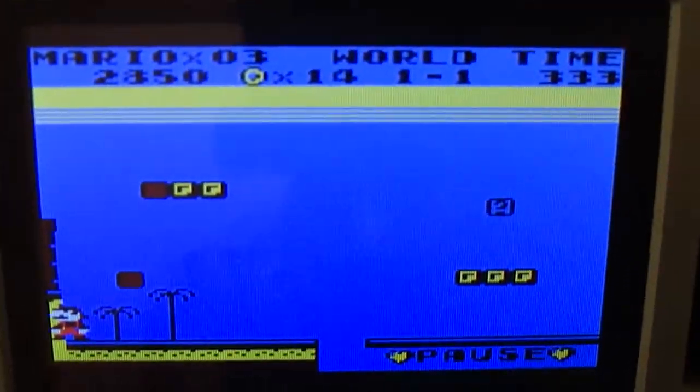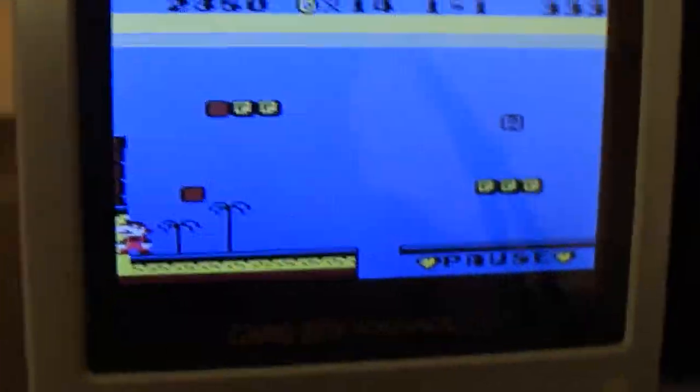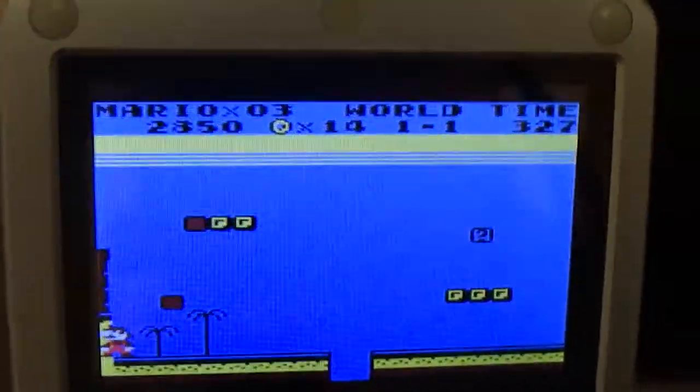This is Super Mario Land on a Game Boy Advance. I'm going to show a few glitches on this. First off, you can see that Mario is in the wall. I'm going to go back to it and then show off another glitch.